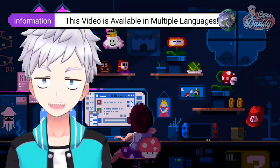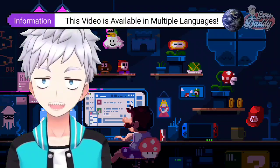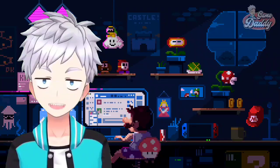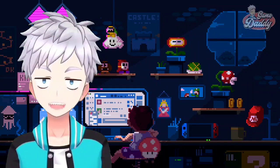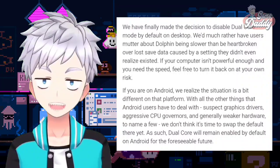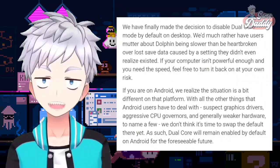Welcome back. We've got some quick but important news for Android users. Dolphin Emulator release 2509 is here. On desktop, Dolphin switched to single core for stability, but on Android it's a different story — dual core stays as the default setting. Mobile CPUs need that extra push to get smooth performance, and dual core delivers that boost.